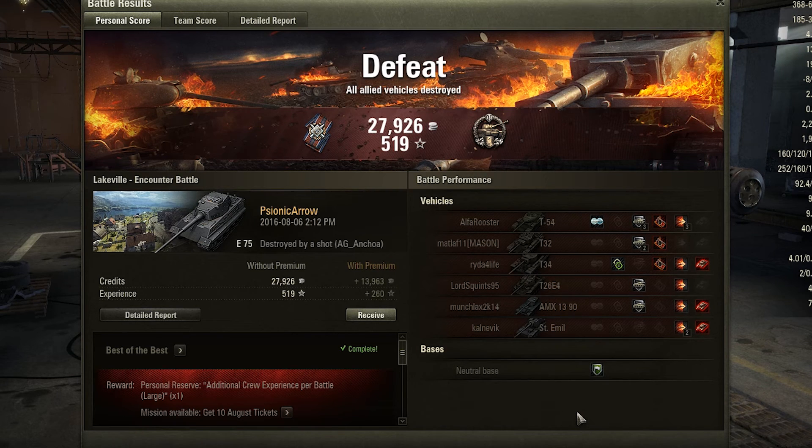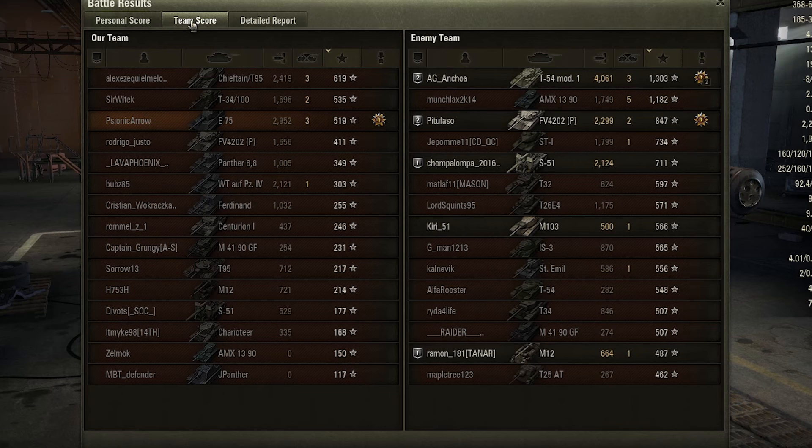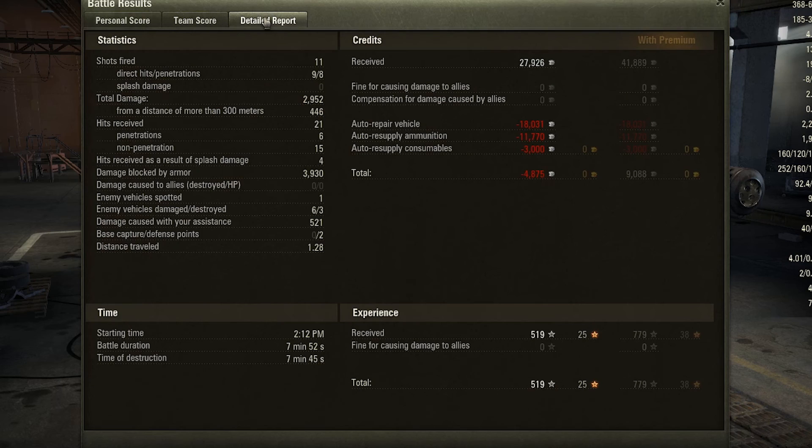I did get a cool-headed medal, which is nice. 3 kills, 2,900 damage. 11 shots fired, 9 hit, 8 penetrations. But I lost about 5,000 credits, so that's not too good. It is a loss. I'm assuming that if I won, I probably would have earned some credits. I'll probably be playing a couple of tier eights to make up for the fact that I lost in the E75.